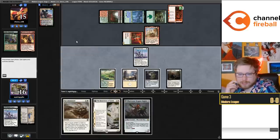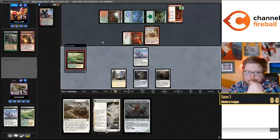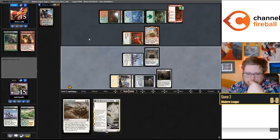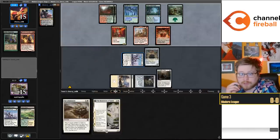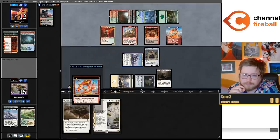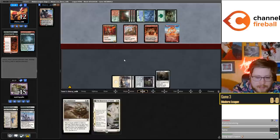I could cast Restoration and get that extra land, but let me go with my gut and cast Dragon Engine. Two-two double striker is solid, and with Recommission in hand it makes sense. Bring it back as a three-three, draw two or three cards - they might have to discard. Their hand has got to be stacked though - they discarded Fable and Seasoned Pyromancer, so that's going to be pretty scary. Now they have Reflection plus Fury. Tough day so far today.